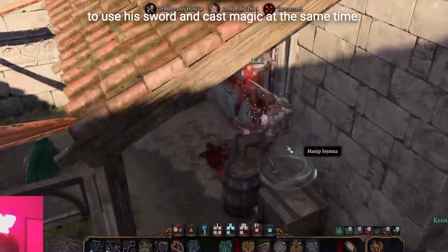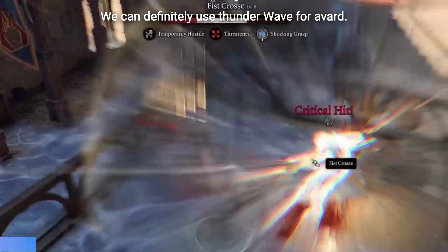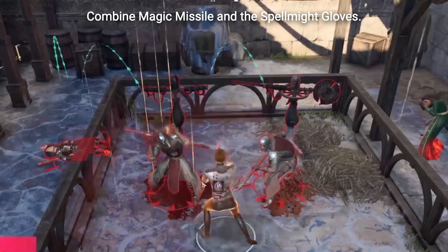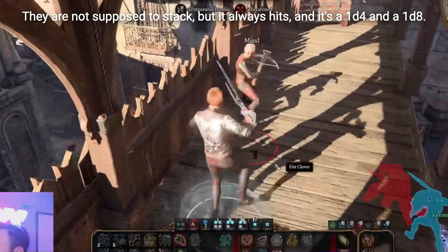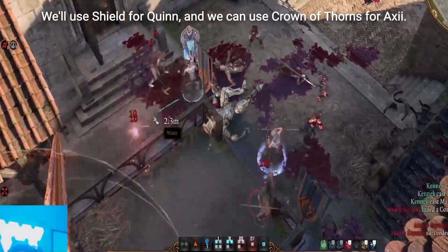This silver-haired monster hunter needs to be able to use his sword and cast magic at the same time. The signs were easy enough — we can definitely use Thunder Wave for Aard, Fire Bolt for Igni. If you want to do damage, combine Magic Missile and the Spellmight Gloves. They're not supposed to stack, but it always hits and it's a 1d4 and a 1d8. We'll use Shield for Quen, and we can use Crown of Thorns for Axii.